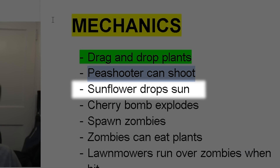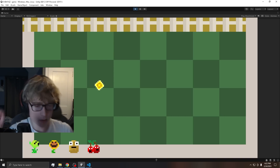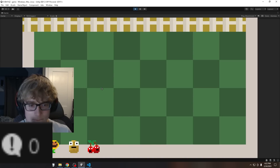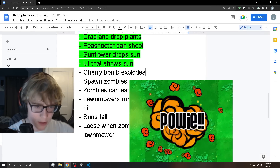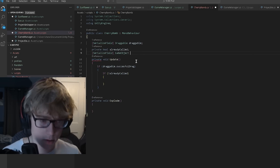Now switching gears to the sunflower — when I hover over the sun it should disappear and give us 25 sun. For the cherry bomb explosion, any zombies within the radius of the explosion will get affected and damaged. I wrote all the necessary code and set up the collider for the explosion radius.